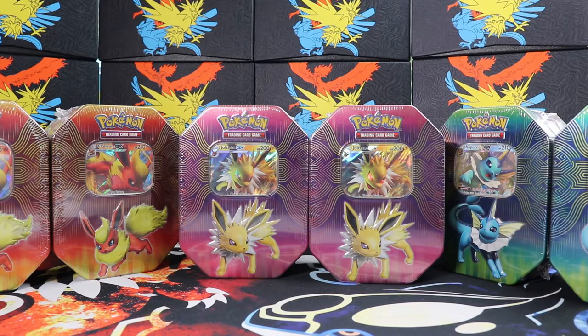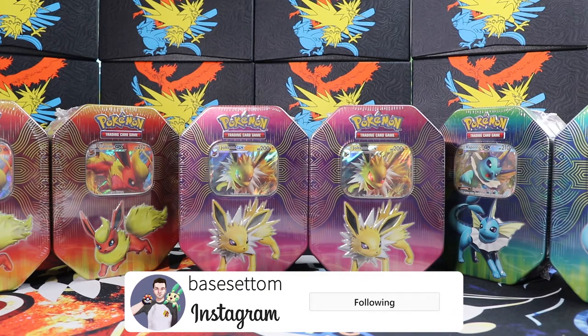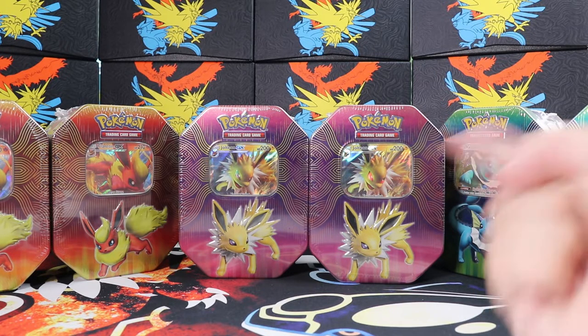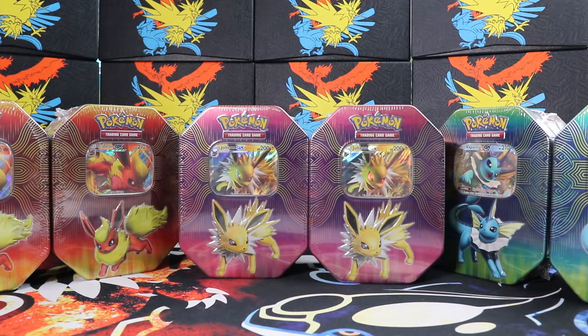Hey there guys and welcome back to Bait at Tom hosting the Graded Gem. It's the Thursday Takeover as it always is on a Thursday. Today we've got these elemental power tins - we can see Vaporeon in a weird blue and green cybernetic case, following that theme for the Jolteon, and over on the left we have Flareon. Very cool. Let's have a quick look around one of the tins and then let's open some packs.